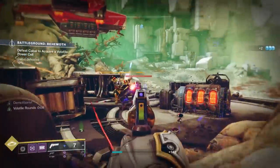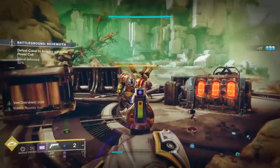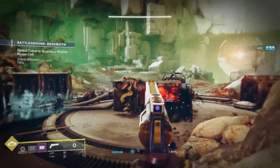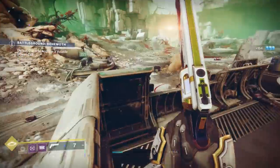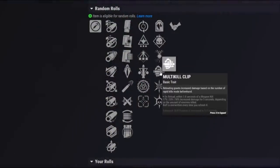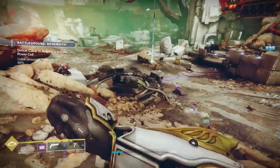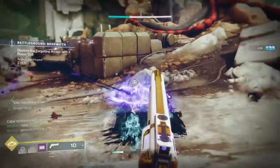Think about the Osmiomancy Gloves stasis warlock build — that's all about grenades. With this hand cannon, each kill gives you a chunk of grenade energy from Demolitionist and another chunk on top from Wellspring, letting you get your grenade back unbelievably fast. You can also slot Font of Might to increase stasis weapon damage, which this weapon benefits from, and the Elemental Shards mod turns all stasis shards into elemental wells. This is a genuinely powerful addition to stasis PvE builds — only the second time we've ever seen the Wellspring plus Demolitionist combo.